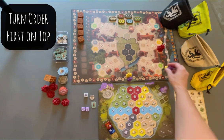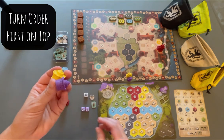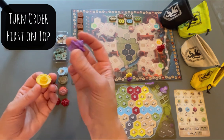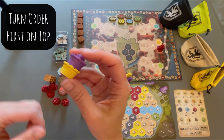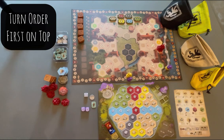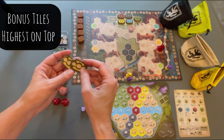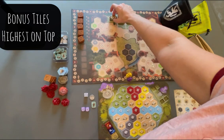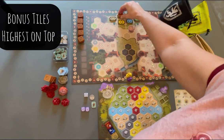If you also notice turn order — we are going to roll to see what turn order every player has. This is the turn order track here, and whoever rolls for the first player is going to be on top. Second player would go underneath. If you played with four players, three and four would go underneath, and the turn order is from top to bottom. We also have the bonus tiles here — there's a lower number set and a higher number. The higher number is going to go on top in a coordinating spot. They're all color coordinated: yellow there, red here, black, blue, and green.